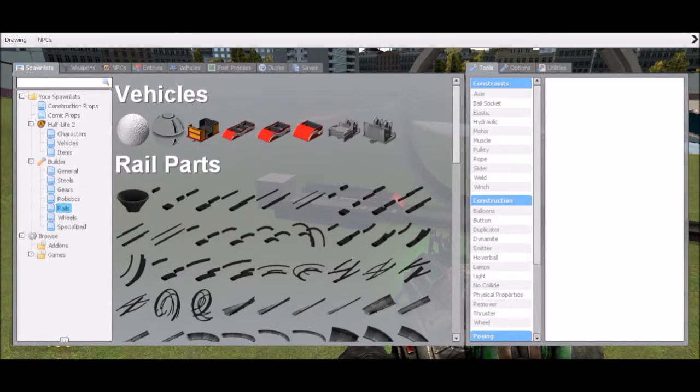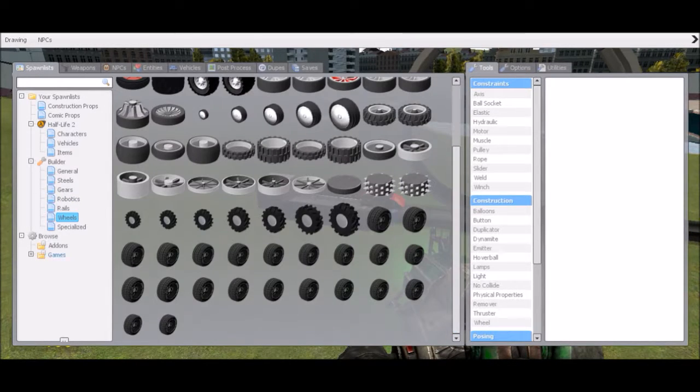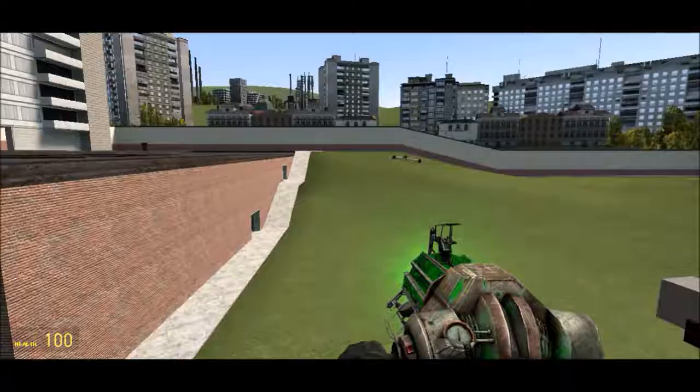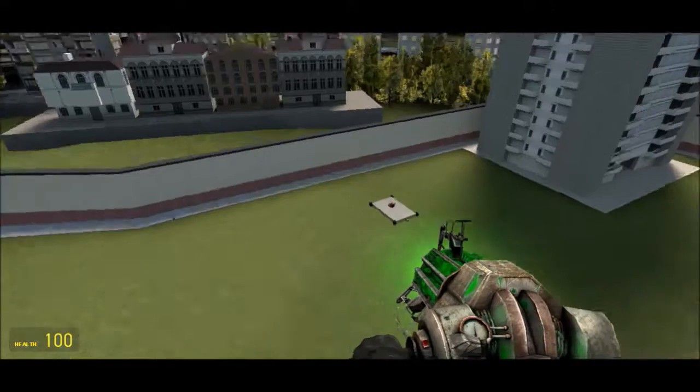This is how we make the roller coasters. If you want to make a car, this would be all the kinds of wheels. And then there are these components that Aeon and I usually use to make rockets. And you can clearly see Aeon's rocket-powered car.